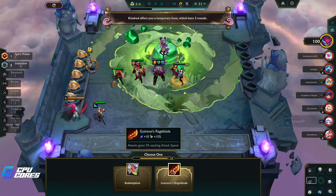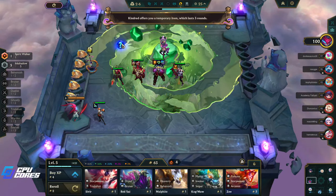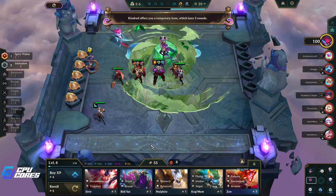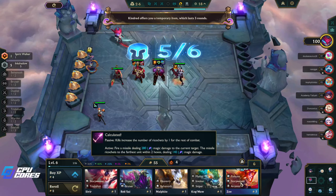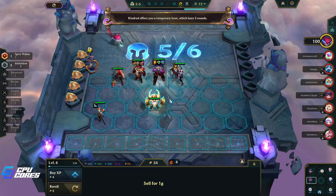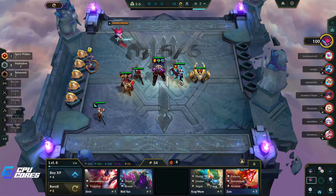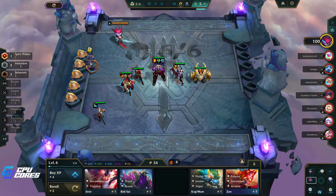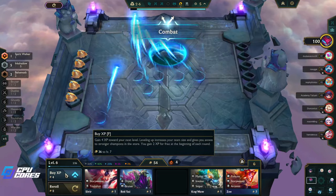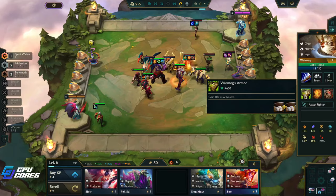Temporary item which lasts three rounds — I'll take the Guinsoo's probably, on Kai'Sa, or maybe on Volibear since he's a little bit weaker later. What do I put in here — a Behemoth? I think I put in a Behemoth just to try and keep things a little bit better. I'm gonna take Volibear down a bit so I want him walking around doing damage at the same time. I'll use my four gold and level up again.